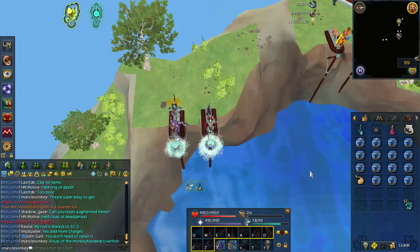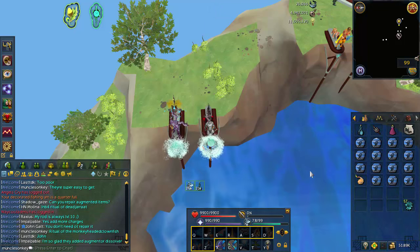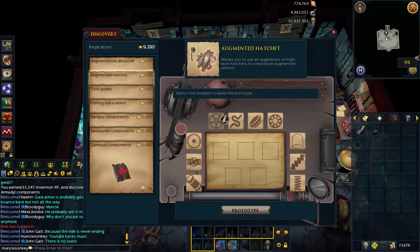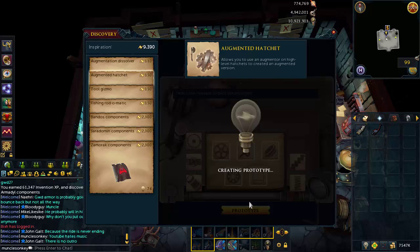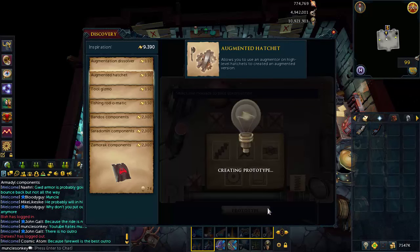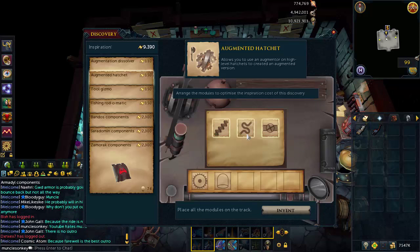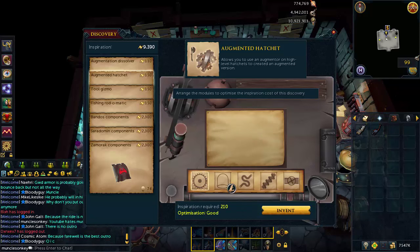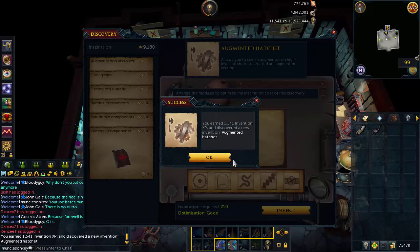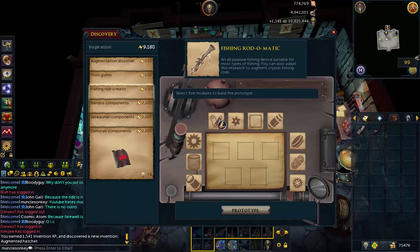So I'm really looking forward to it. Once you reach level 22 invention, go to any of the invention workbenches and you're going to want to discover three different blueprints. The first is the augmented hatchet — if you're planning on getting 99 or 120 woodcutting in the future, might as well get that one out of the way. Also discover tool gizmo and fishing rod-o-matic.